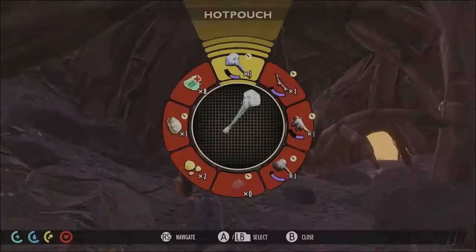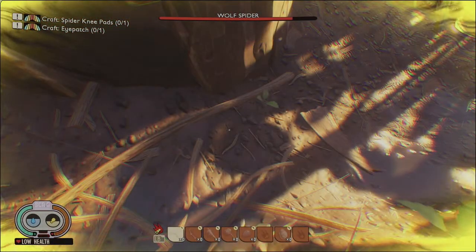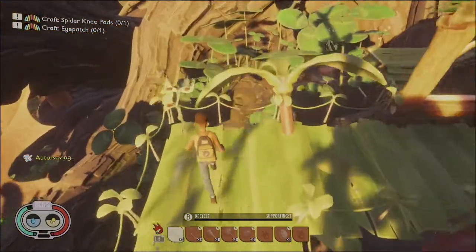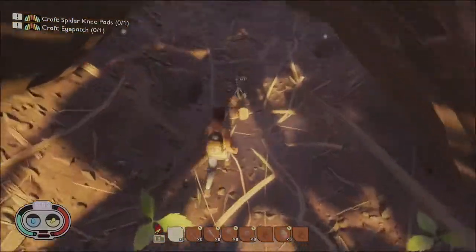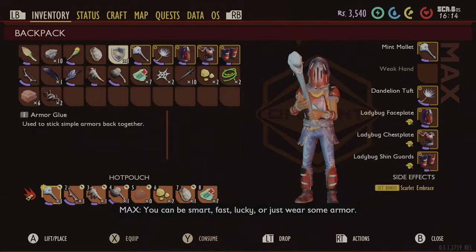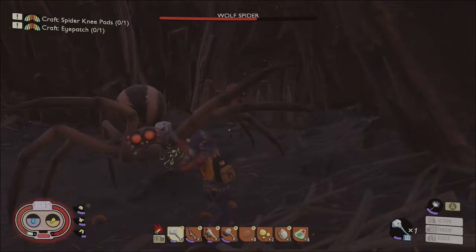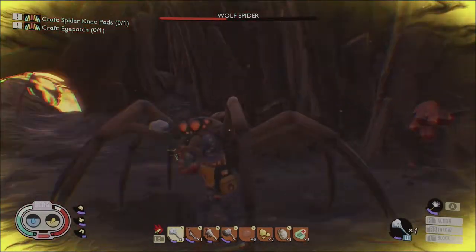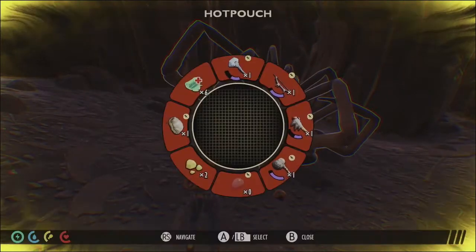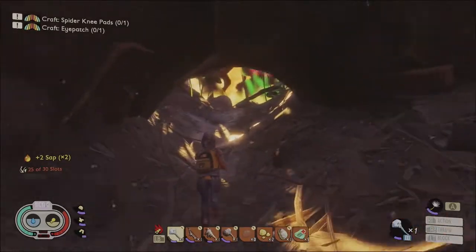Let's do that. We'll throw a bandage on just so we're healing. Just gotta circle it. Good block! Come on — there we go. Throw on a bandage. There's a spider fang — thank goodness. Golly, these guys are pretty brutal.